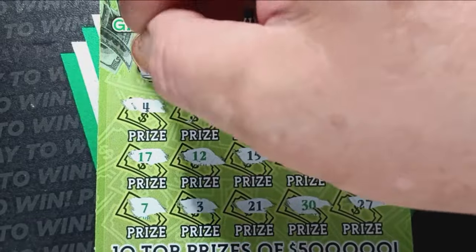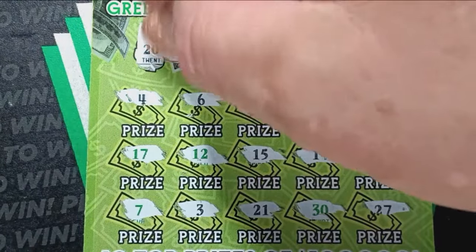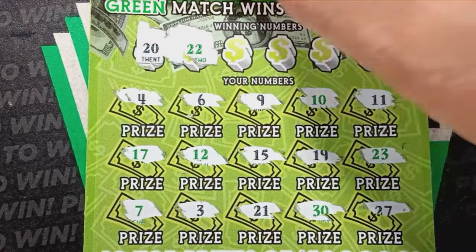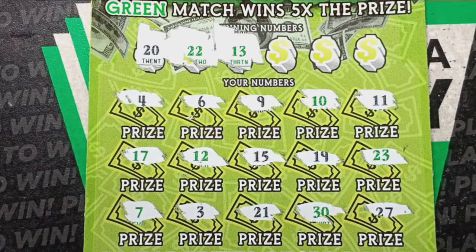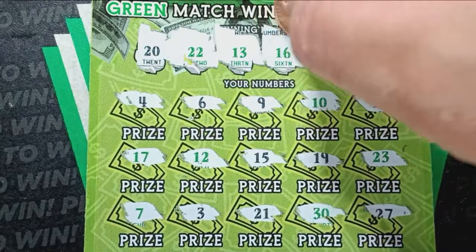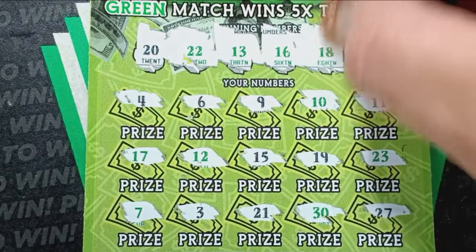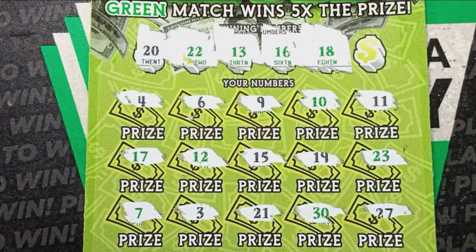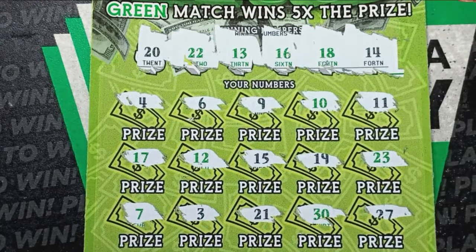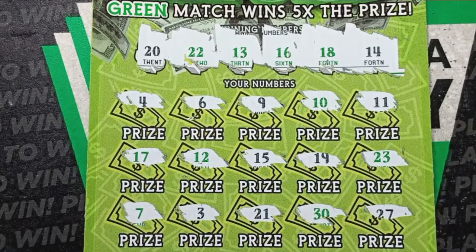No symbols — if you find a symbol on this ticket, it's a nice win. 20. No number 20. Green 22. We have a 21 and 23 right around. A green 13. No green 13. Green 16. Not seeing it. Green number 18. Nope. And our last chance is a number 14 — I thought we had that, but it's a 19. I do not see a number 14.